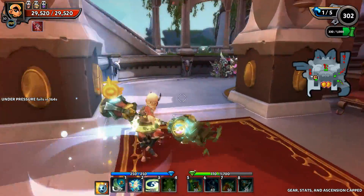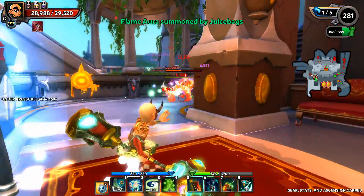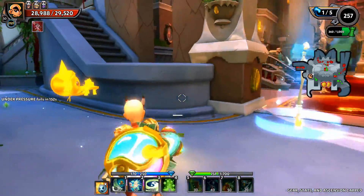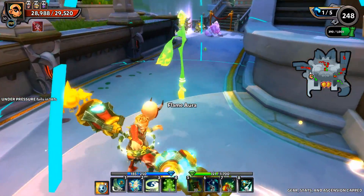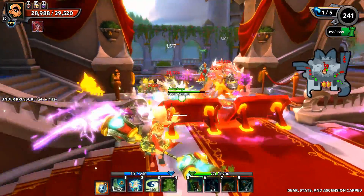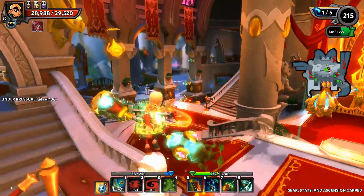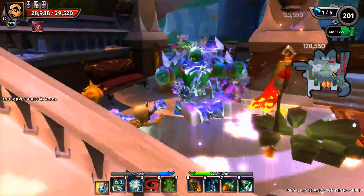As soon as we got that wall built I'm going to go ahead and start working on these Flame Auras, so of course going to have to manually kill all this stuff here on the very first wave. Just keeping an eye on the minimap and making sure I don't lose any defenses. Definitely got to keep an eye out for any Wither Beasts - if any Wither Beasts are buried anywhere it would be a good idea to get those guys knocked out.